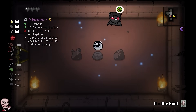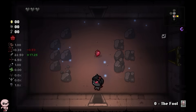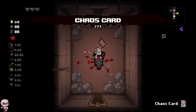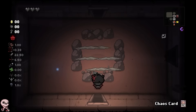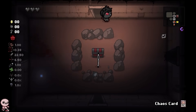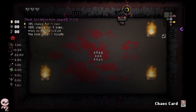Oh my freaking goodness, what a way to start! We are playing Tainted Azazel today, sneezing on fools with a chaos card. We gotta go to the chest — that's gonna be the last thing for this character for our dead god progression. Starting with 22 base damage, brimstone is going to be pretty major for us.